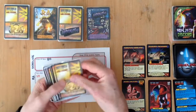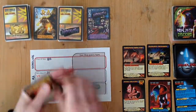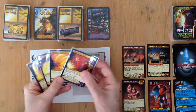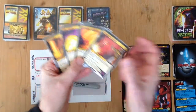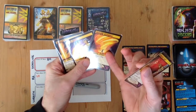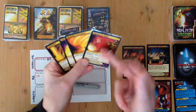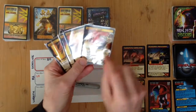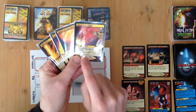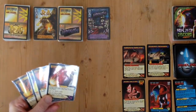The villain turn is over. Ra draws four cards. I've got Inferno, Fire Blast, Blazing Tornado, and Summon Staff — all good cards — but I'm going to use Summon Staff. It's a one shot that lets Ra search his deck for the Staff of Ra, put it in hand, shuffle his deck, then draw a card and play a card.